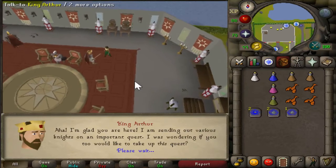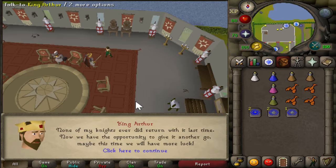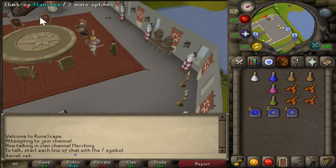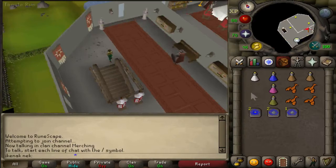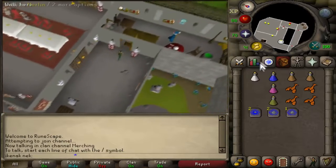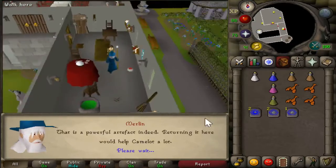To start the quest, talk to King Arthur — chat options are 1, 1. Go up the stairs and talk to Merlin, which option is just spacebar.